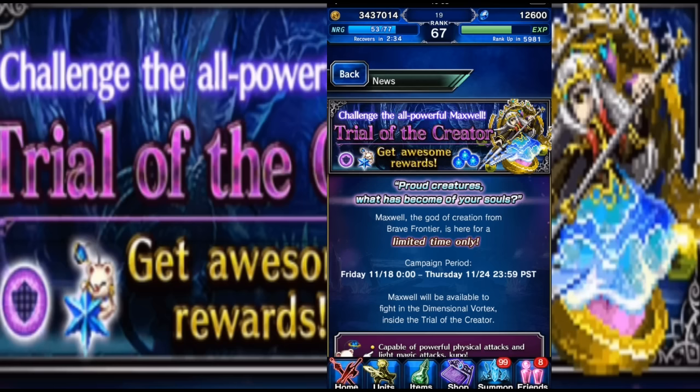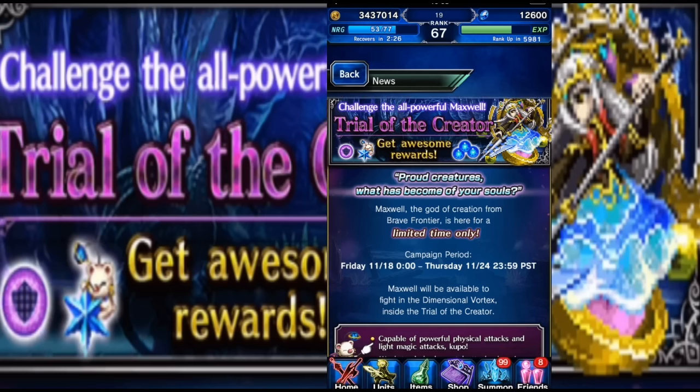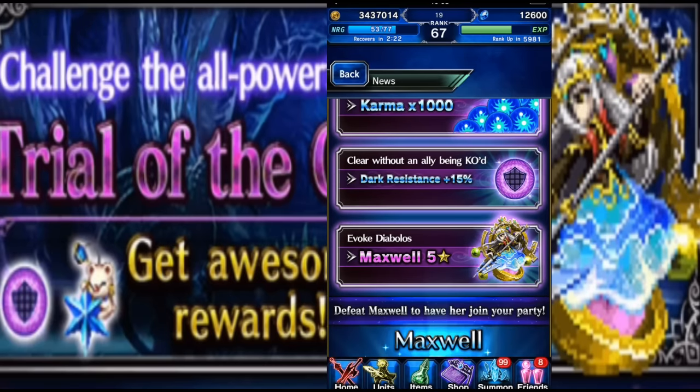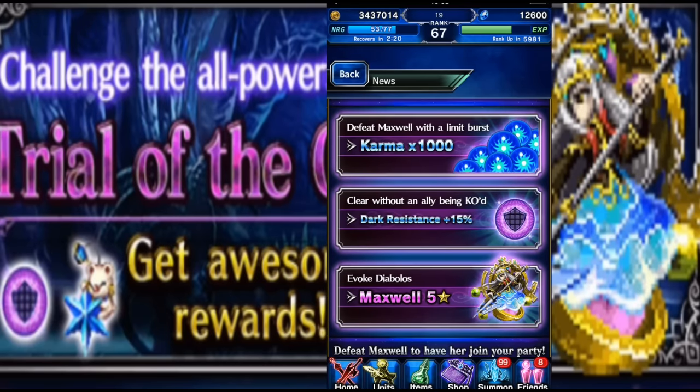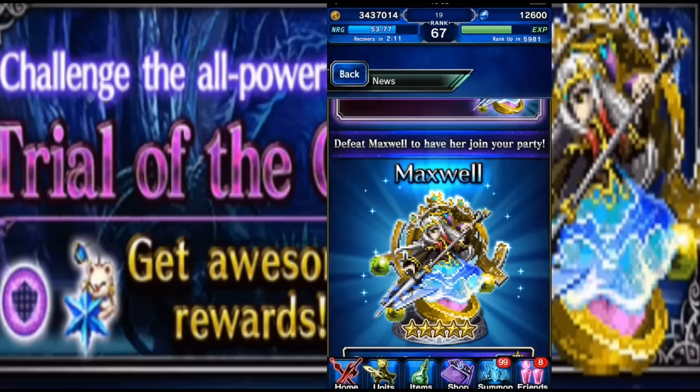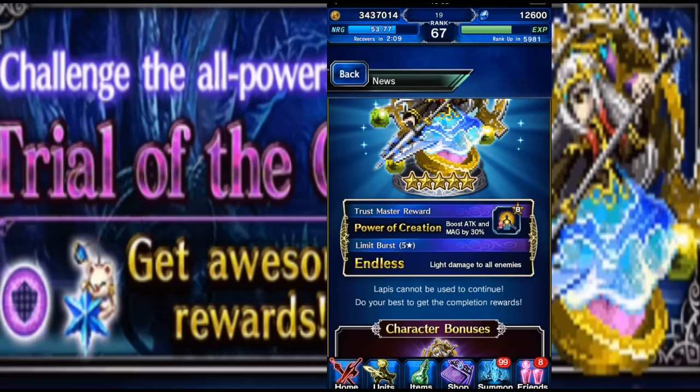Elza also has a great limit break, and she'll now combo with Cloud of Darkness as well. If you have both Cloud of Darkness and Elza you may be able to kill Maxwell in one turn, but that doesn't really do you any good because you need to unlock the achievements — you need to evoke Diablos, clear without anyone dying, and do a limit burst to kill Maxwell.